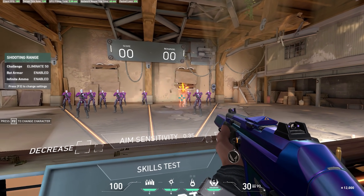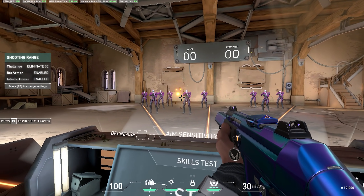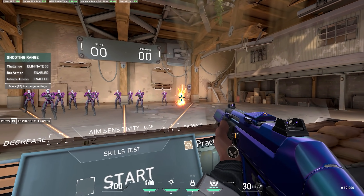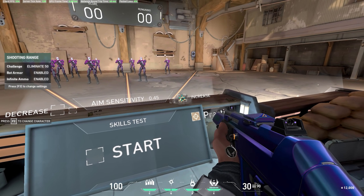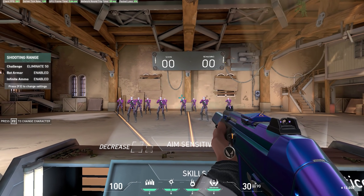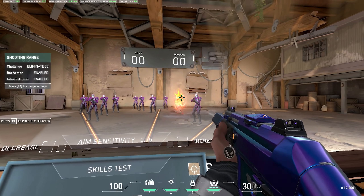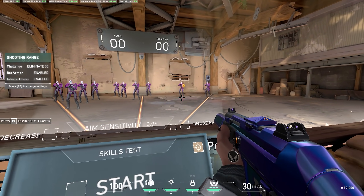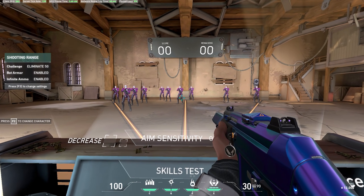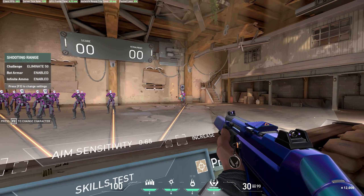You might actually want lower sensitivity because you might be an arm aimer, whereas someone who aims predominantly with their wrist needs a higher sense to make smaller movements count for more. The best players are usually a mix of both, capable of excellent pre-aim discipline with their crosshair placement and fast flicks when they need to. If you're a beginner or someone who finds their aim really needs improvement, it's my advice to lower your sensitivity quite a lot. Lower sense aimers are forced to develop good fundamental skills because making big flashy adjustments is harder.